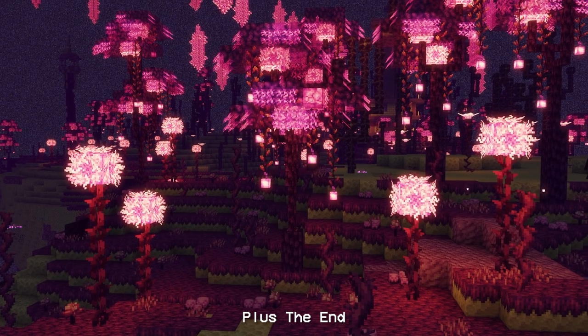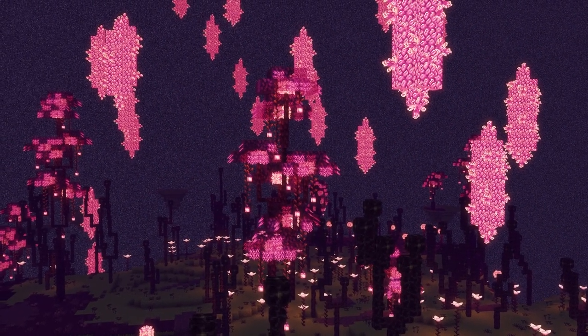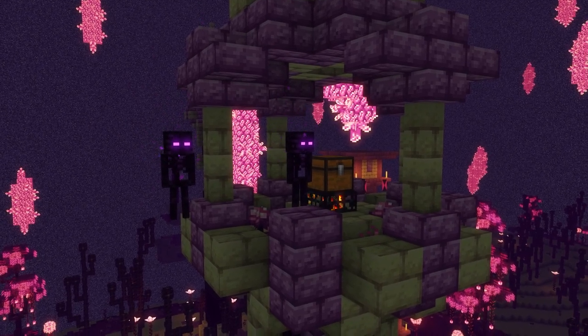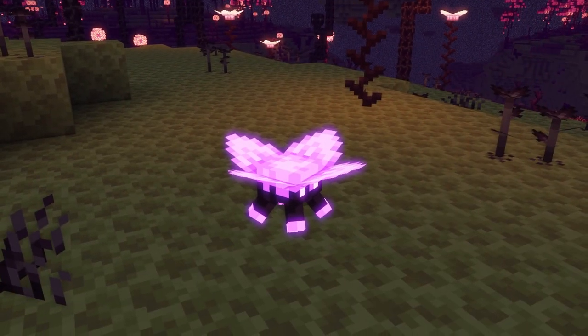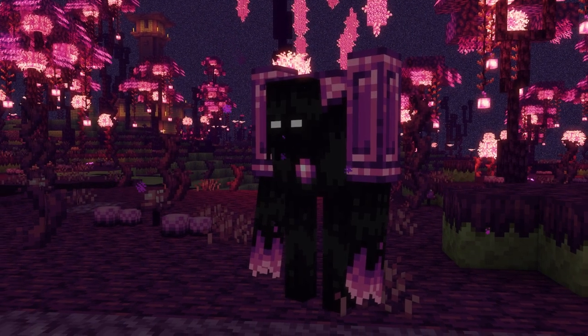And for the last mod of this video, we have Plus the End. This mod makes the end more interesting by adding new entities, trees, blocks, and plants. The mobs added include the ender skeletons to protect treasures and towers, the enderfly that is dangerous in groups, a fake young chorus flower that has a chance to spawn if you destroy young chorus flowers, and finally the ender guardian.